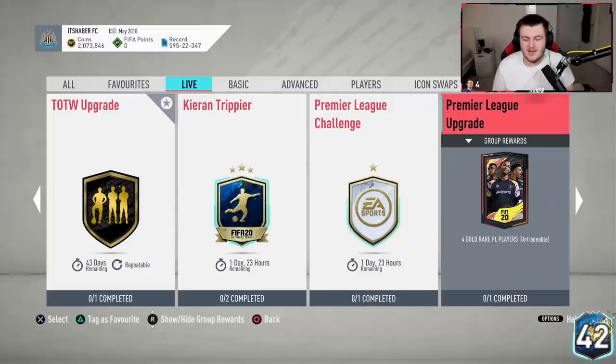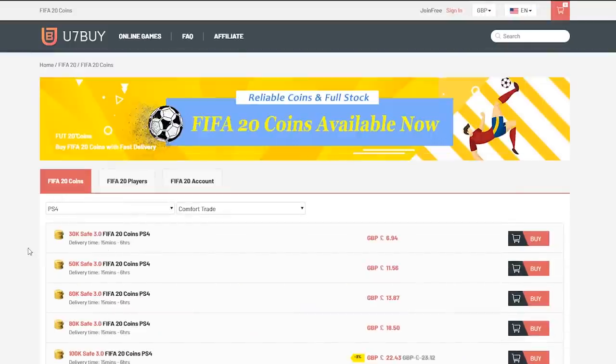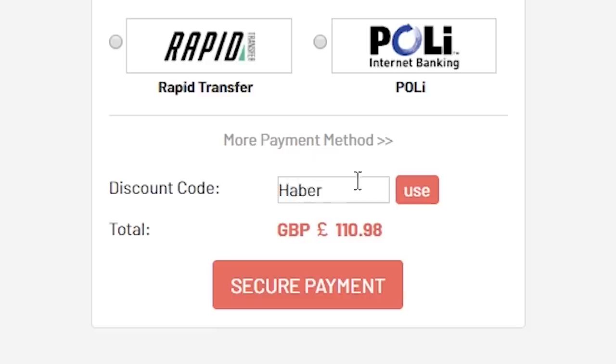How's it going, guys? Welcome back to a brand new video. Today what I've got for you is a massive upgrade pack opening. We've got cheap, fast, and reliable FIFA 20 Ultimate Team coins. Check out u7buy.com and use the code HABER to get yourself 5% off all of your orders.